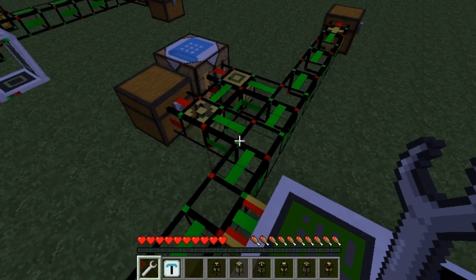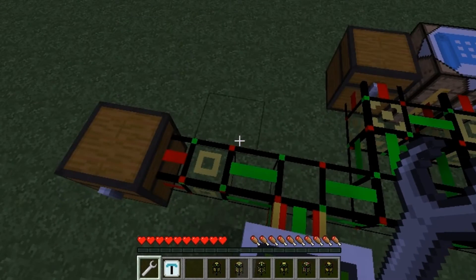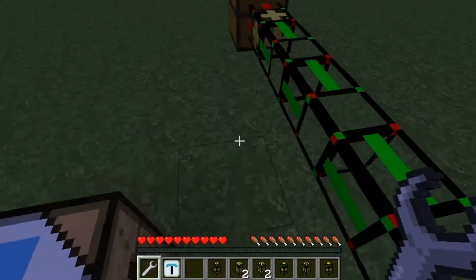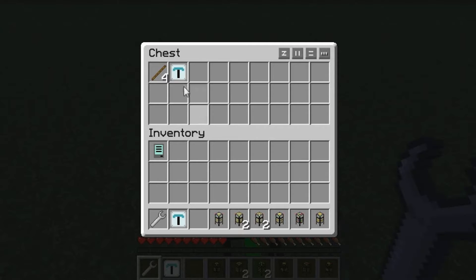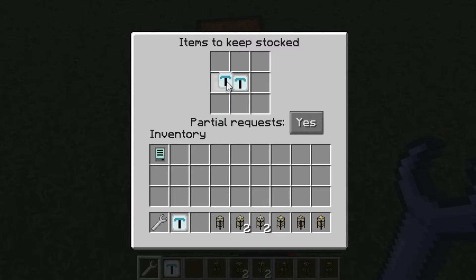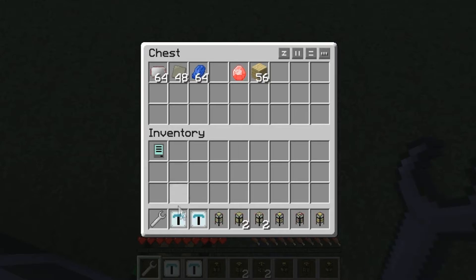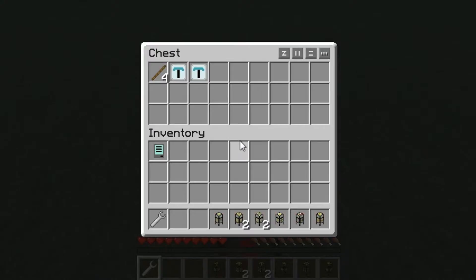That's pretty much the basics of these four pipes. I'll show you some more interesting configurations in more advanced lessons, but for the basics, that's how it's used. You can even set it up to keep, say, two of these in stock at all times. Right now this chest has none, but if I put these in, it'll automatically supply them to this chest. Basic functionalities.